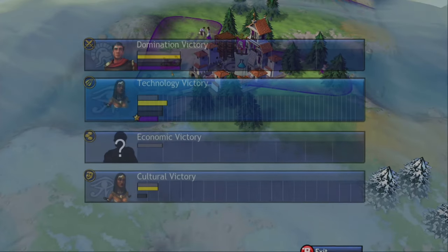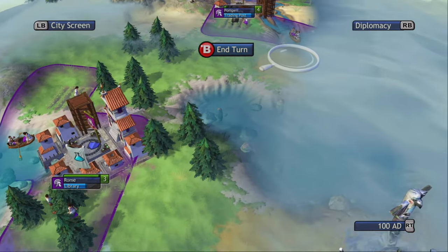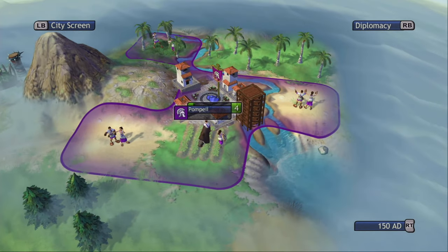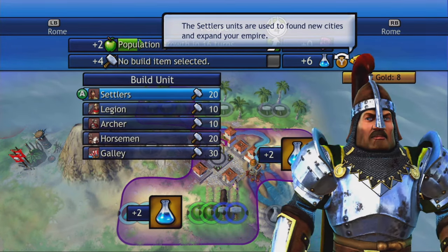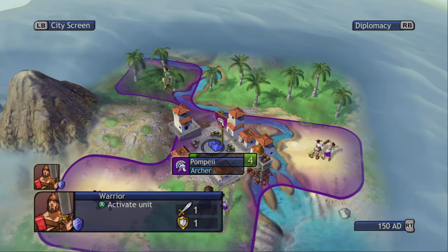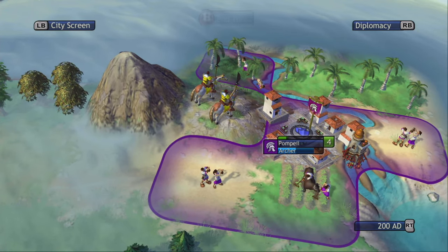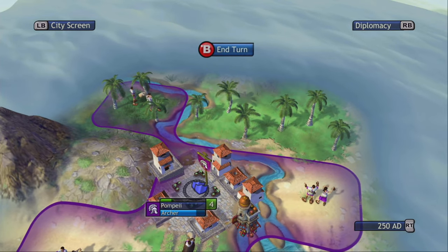Did they ever evolve the combat in the future ones? I kind of wonder — just in terms of having more dynamic battles or if that would be something people would like. We definitely need some archers to try to defend our city a little bit better, because the Egyptians have a lot of troops already, which is a bit weird.